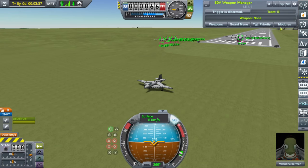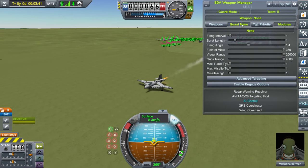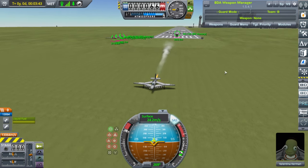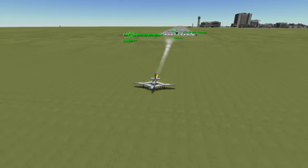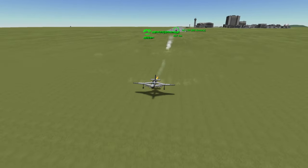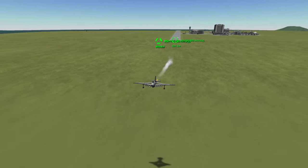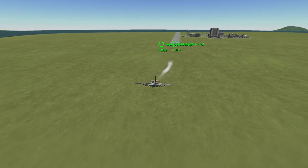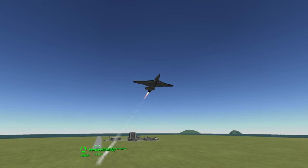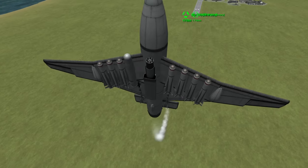Hello, YouTube. So today I made a ground attack aircraft. I'm just going to show off its capabilities by having it destroy all those aircraft. It has seven air-to-ground missiles, as well as a GAU-8, and two Sidewinders for self-defense.